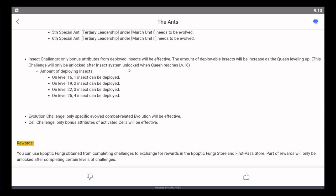Insect challenges: only bonus attributes from deployed insects will be effective. This is based off of queen levels, so for our queen 25s — I always tell you to push queen 25 as soon as possible — you get to deploy four insects. Insects are pay-to-win, orange ones. But this shows that if you're not going to make either a six-star or a nine-star that week, maybe hold off so you have those extra six stars and nine stars. That's where the significant change in damage happens. For me, I need four insects, which I currently don't have.